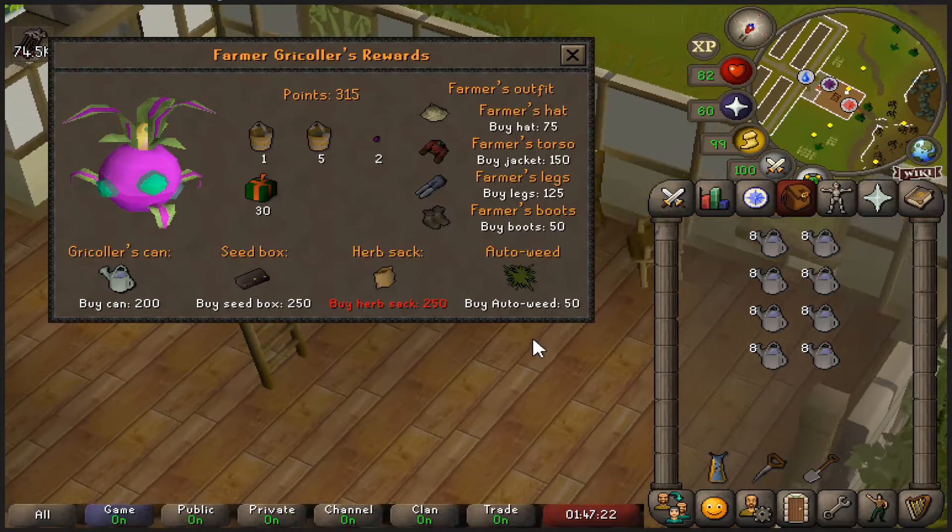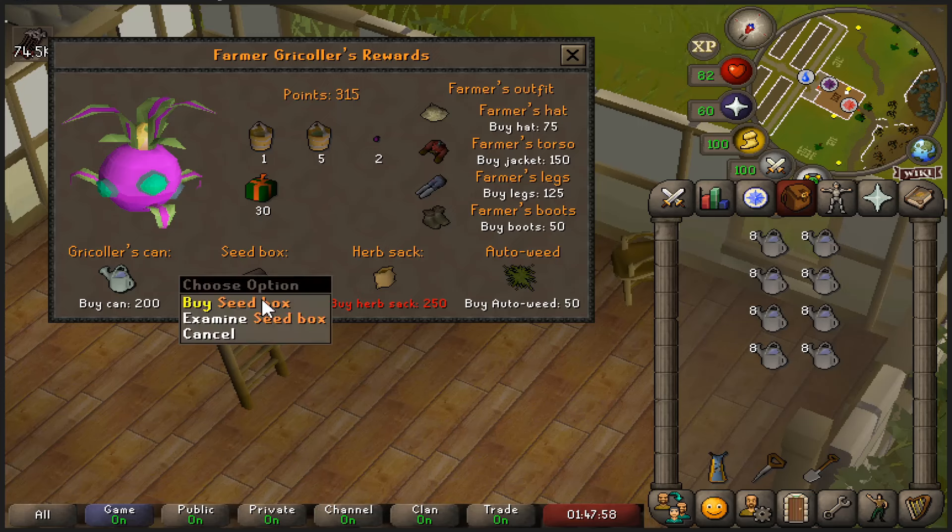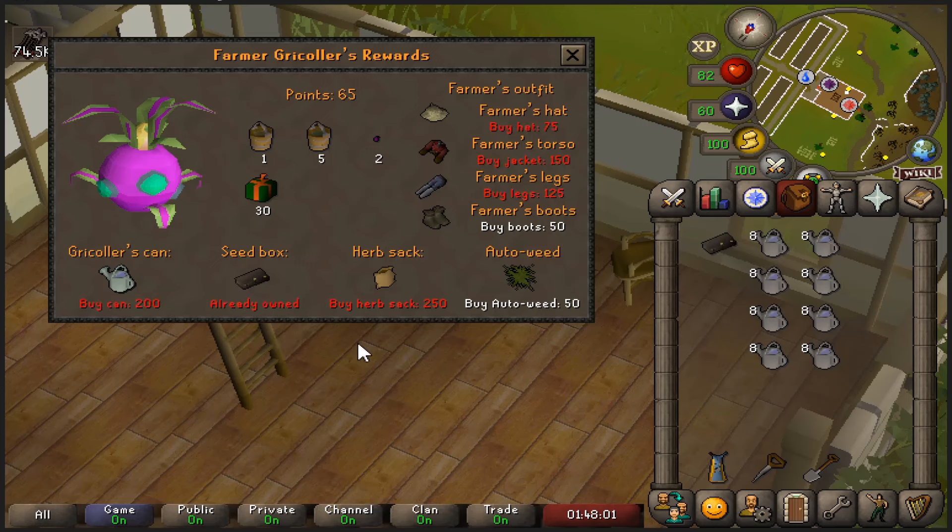It was my first time doing Tithe Farm after the changes and this is one of the few places in the game I'm glad they straight up buffed. You don't get 24 points per game now — you get 35 if you do it perfectly — which is fantastic, and you can get more seeds, so you don't get that feeling of 'well it's time for another game of Tithe.' You can just get into the flow and do it, so yes, it's not too bad — now it's just slightly annoying, not the worst thing. Let's buy the seed box and unlock auto weed.